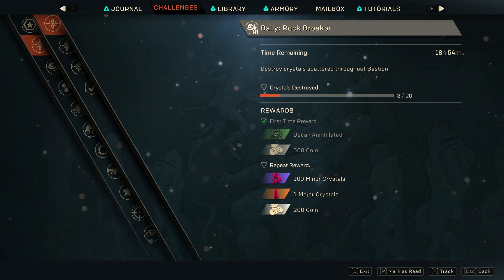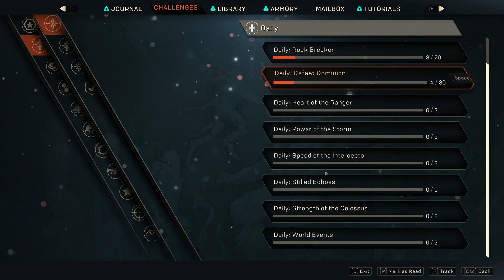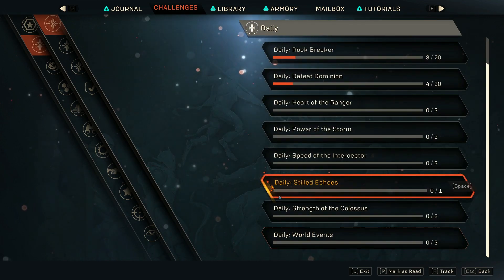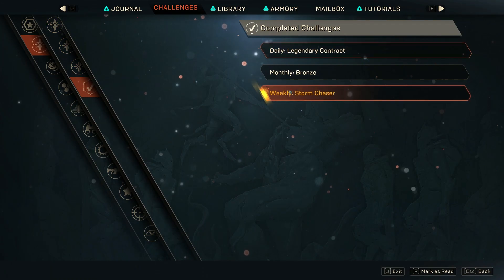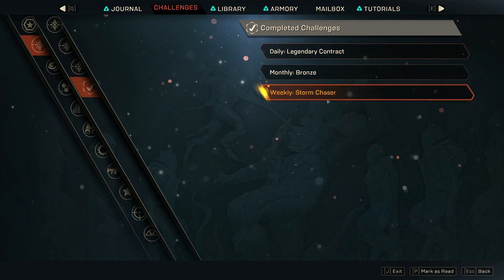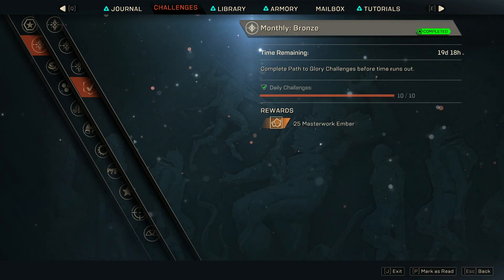Every day there's a series of daily challenges. Some don't give any coin, but others give anywhere from 200 to 800 coin — it's rare to see 800, generally around 700. It varies day to day: some days there's only one daily challenge giving coin, other days there are three. Keeping an eye on the daily challenges and doing the weeklies will net you a sizable amount of coin each week.